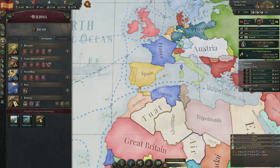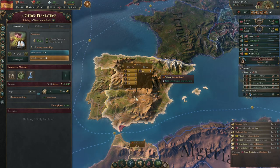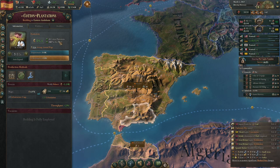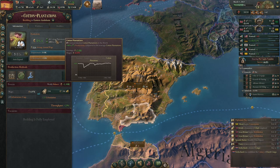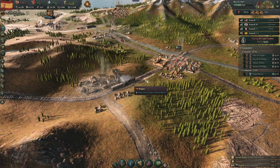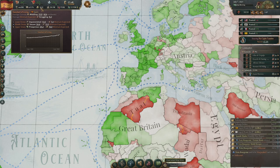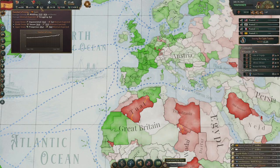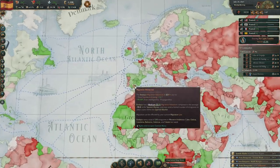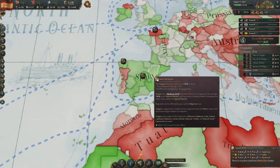I'm going to build some munitions plants and switch to skirmishers. Apparently I have the most productive cotton plantations in the world, which is very nice. We now have trains too - Spanish trains! We now have an average middling standard of living, which is very good. I've also seen a lot of migration to my country. Not much migration to Portugal, understandably, since we just blew it up not too long ago.